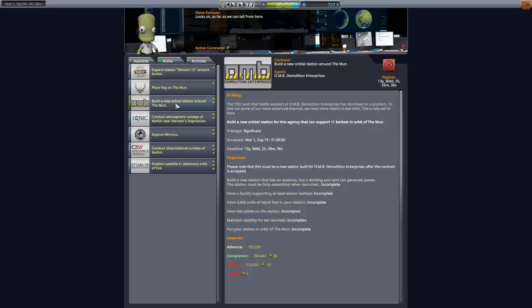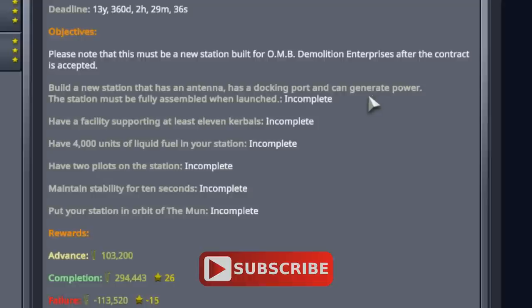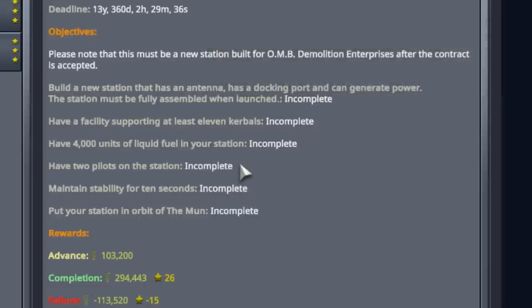Taking a look at the contract: build a new orbital station around the moon. Let's go through these objectives because there are quite a lot of them. First, build a new station that has an antenna, docking port, and can generate power — the standard with all station and base contracts. The station must be fully assembled when launched. I'm honestly confused by that statement because you can assemble these in orbit across multiple launches, which is exactly what we're going to do. So just ignore that requirement. As soon as you meet the requirements, you've got it.